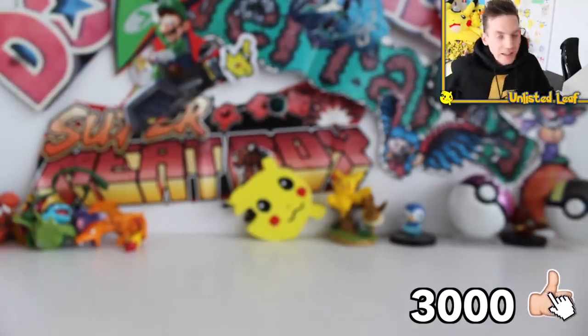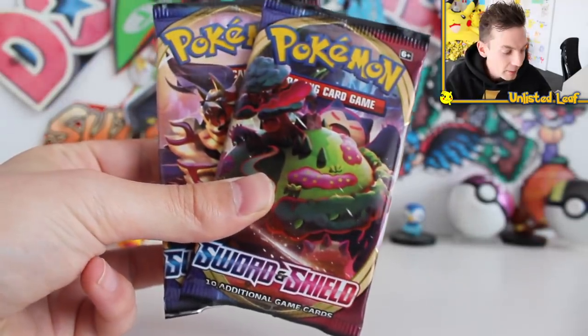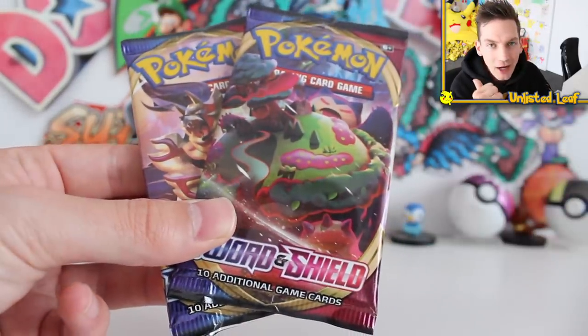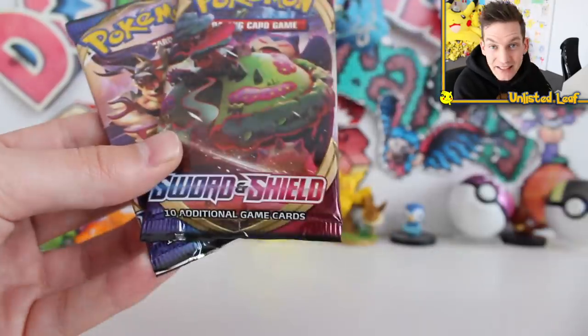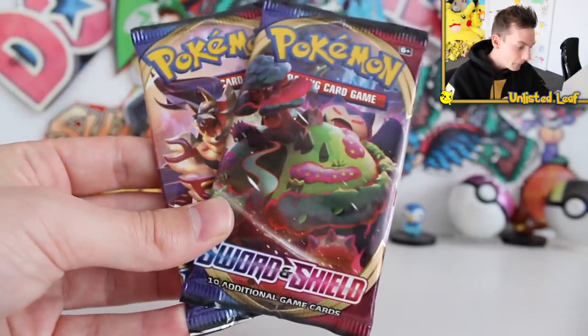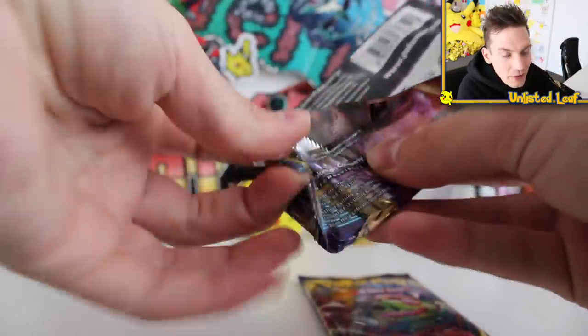Ladies and gentlemen, the day has finally come that everyone has been requesting. You guys demolish the like button, you all subscribe like Ando. We're gonna see that collection update binder of Sword and Shield. We wanna know what it looks like. It's a decent looking binder, but it could always do with a couple of updates. I've got my final two Sword and Shield booster packs - the last two I can pretty much track down.